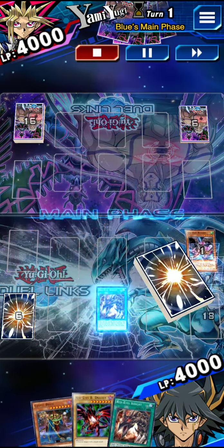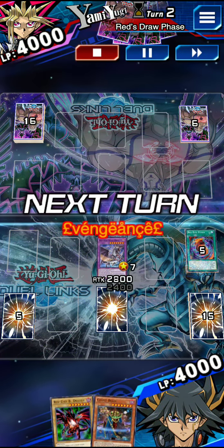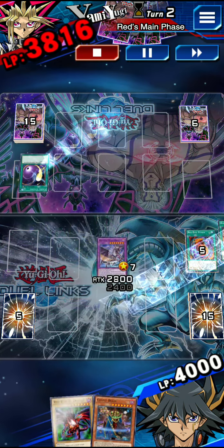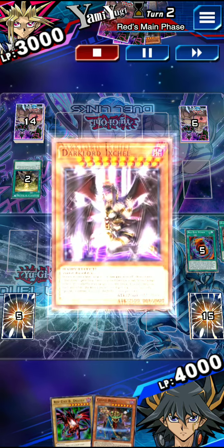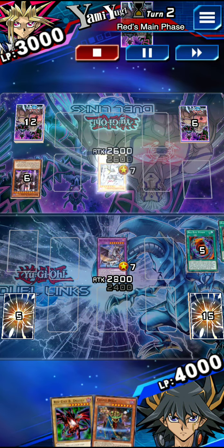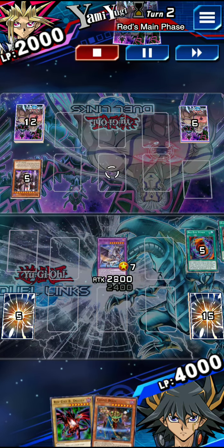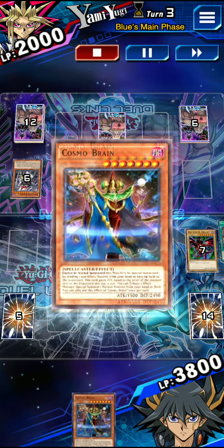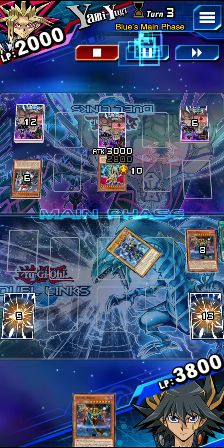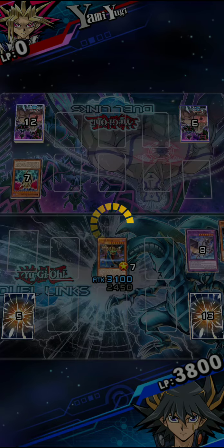Cosmo Brain is definitely the main component here with Dragon Core Hexer, because you use them to bring up the full combo for the most part. We're playing against Dark Lords — he's doing his Dark Lord shenanigans with Nasten and Desire. We're just going to go Cosmo Brain into Cosmo Brain to get over that Desire, and then he quits because we bring out Slash Dragon.